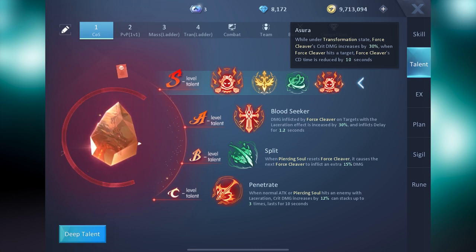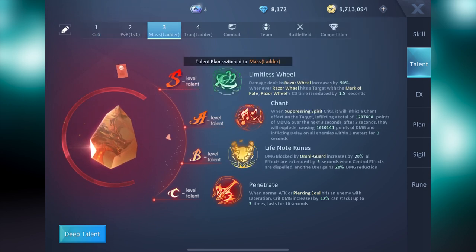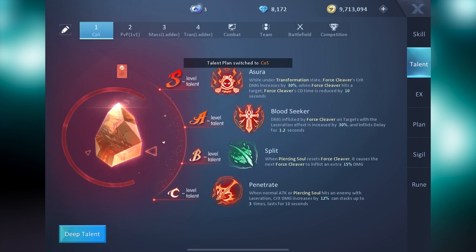Transformation State usually takes about 2-3 minutes to charge if you are constantly attacking. Unfortunately, the state only lasts for a mere 16 seconds, which is why we are trying to convince you it is not worth working around maximizing your damage in this state just for the sake of PvP.